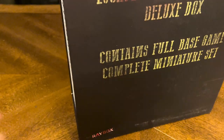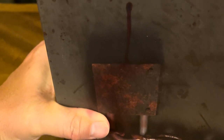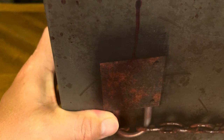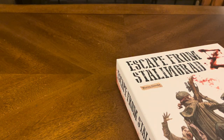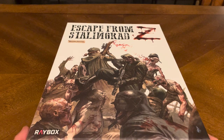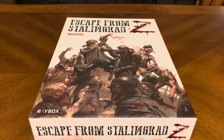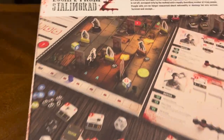Let's crack this bad boy open and see what kind of goodness we have on the inside. We're going to start with the base game, which is Escape from Stalingrad Z. It's a heavy box — very, very heavy box.